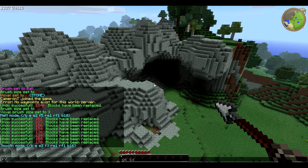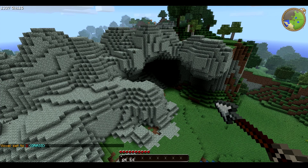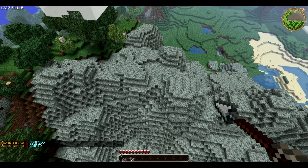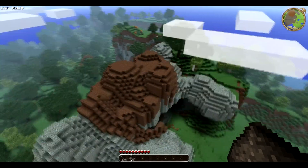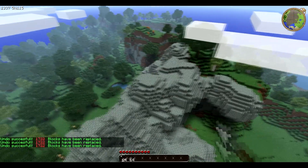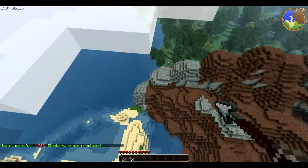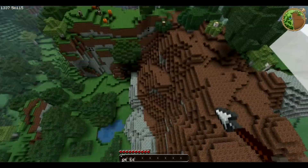Now what I like to do is use B-over, and then set it to a depth of 2. You need to set what you want to place as the topsoil — I'm going to use V 3 for dirt. Then use the arrow tool and just cover the entire mountain, so it looks like this.